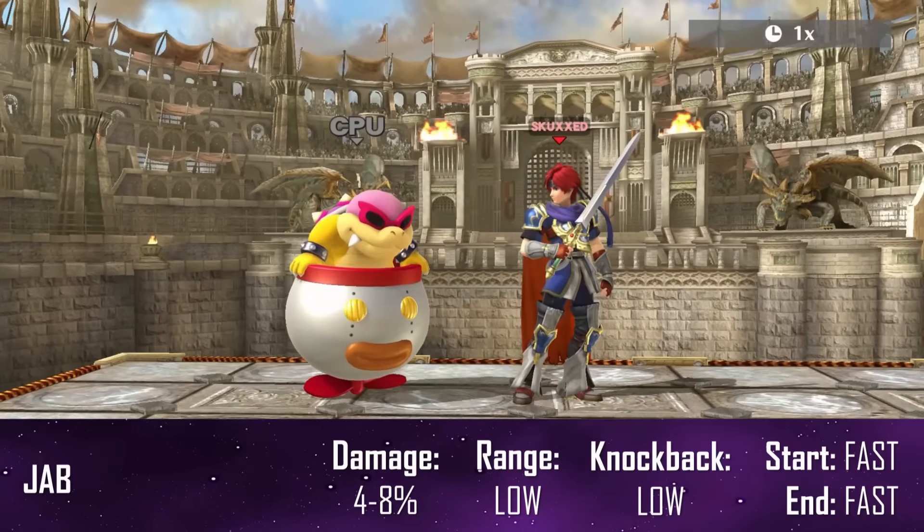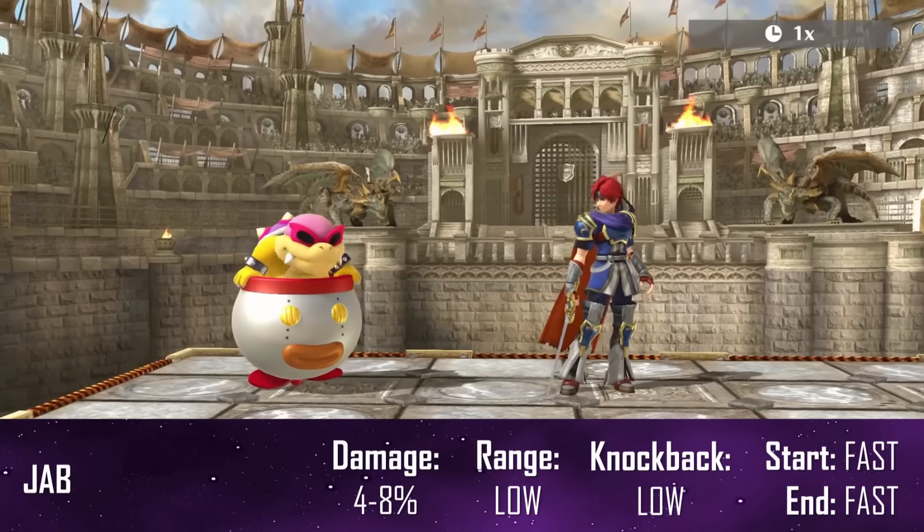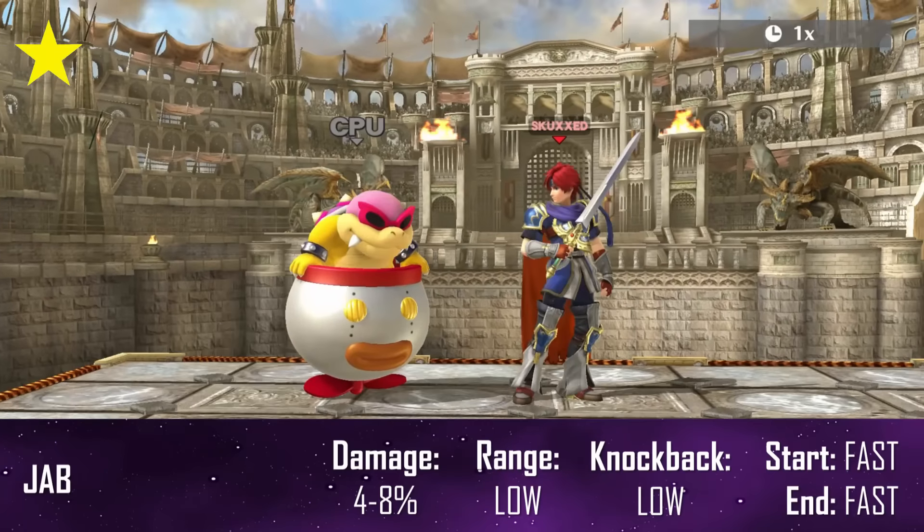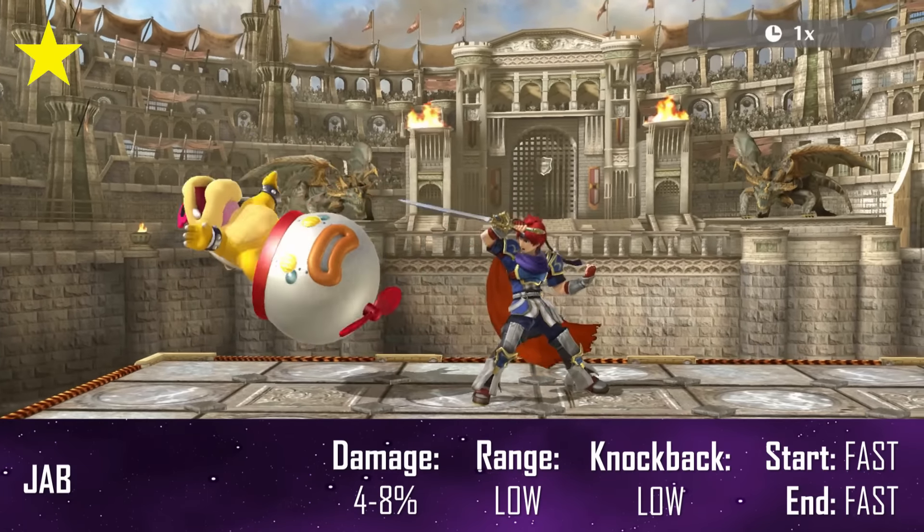His jab is a backhanded upward sword slash — looks pretty shit, right? Wrong. This is his best combo starter because it comes out fast with minimal cooldown and sends your opponent at an angle that allows for easy follow ups.